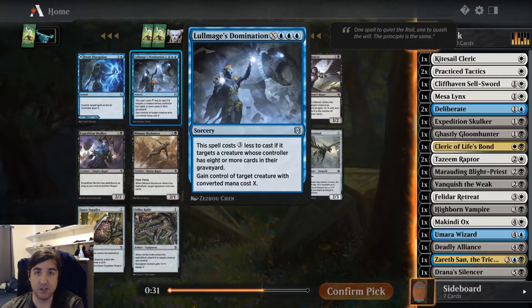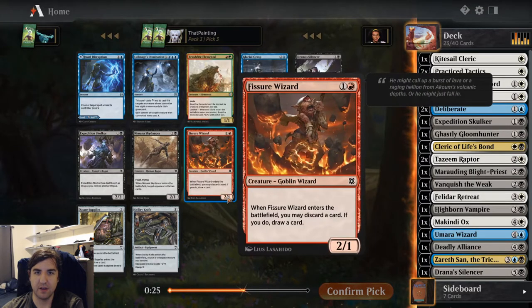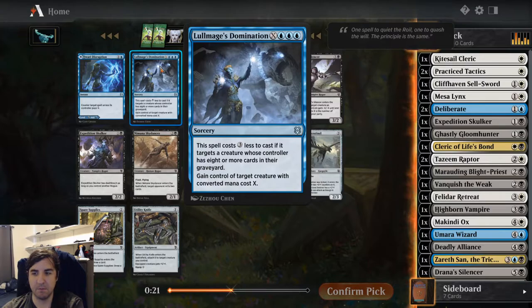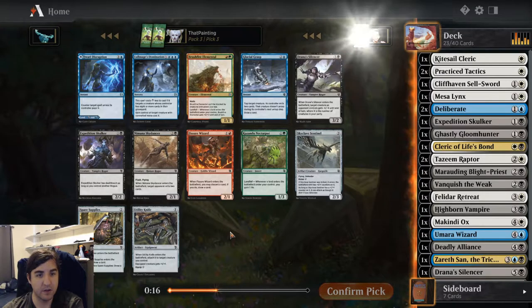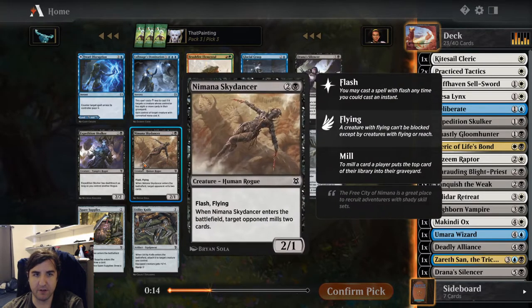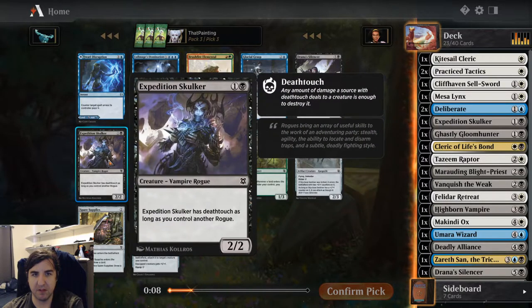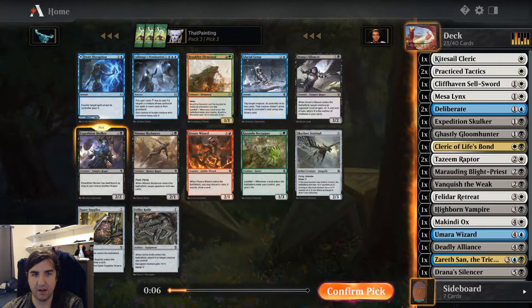Lore Mage's Domination is very powerful, but our Blue is on the splash, so we can't really take a triple-Blue card here. My control effects are extremely powerful and having this be an uncommon is pretty crazy. So I'm in for either Expedition Skulker or Mnemonic Skydancer — I'm going to pick the Skulker, I think we need more early drops.